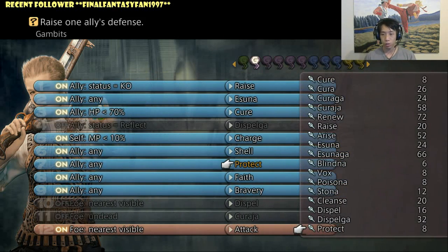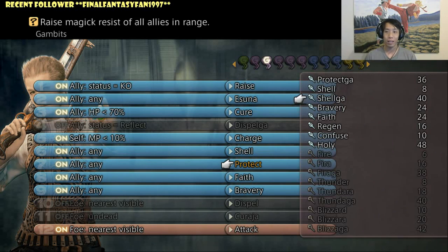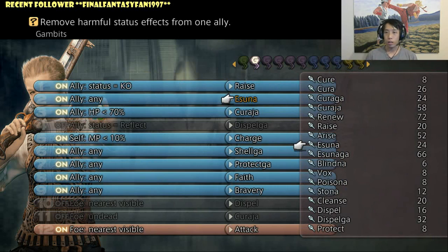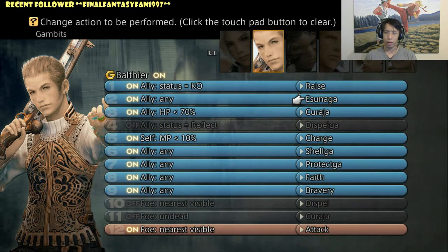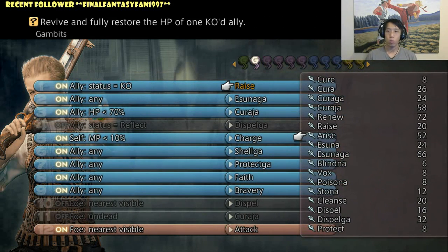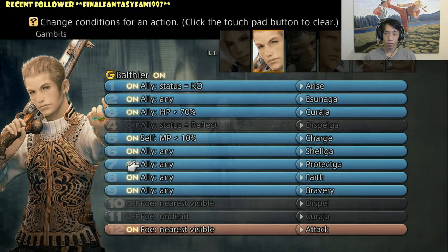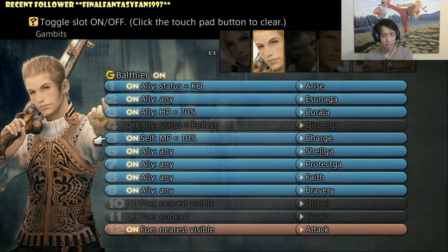At the endgame stage you should get access to Protecta and Shellga, which you have to find in treasure chests. Once you get them this is how your setup should look. You'll want to switch to Curaja as your main healing spell by late game, and if you have access to Esunaga that's great. You won't get access to Arise until late in the game — once you get to Port of Balfonheim you should get access to it. This is how your White Mage should be set up with Curaja as the main healing spell.